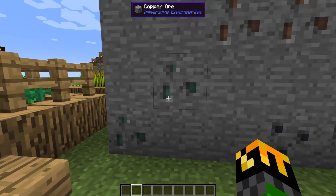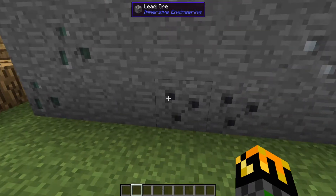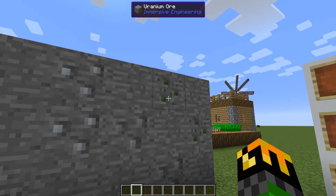To mine copper and bauxite, you can do this with stone tools. But to mine lead, silver, nickel, and uranium, you will need iron.